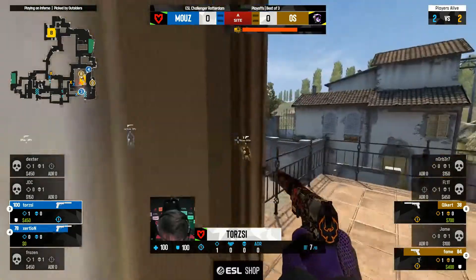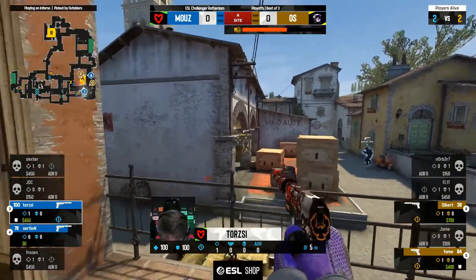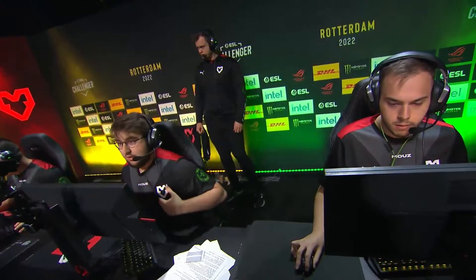Frozen's — Xersion's gonna start to make his way forward. Torchy peeking out for this player back side the graveyard. Player still not slinging out. Xersion's walked out and found him, and what a double tap to open things up for Xersion.